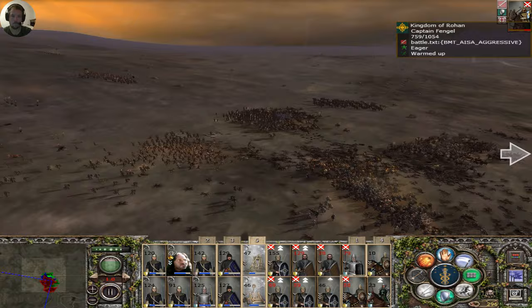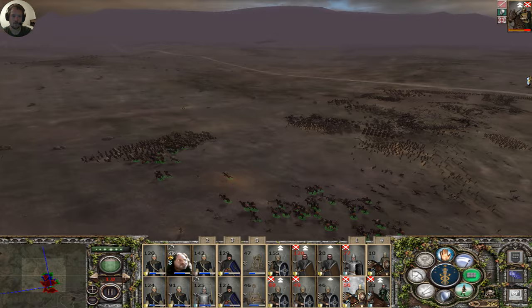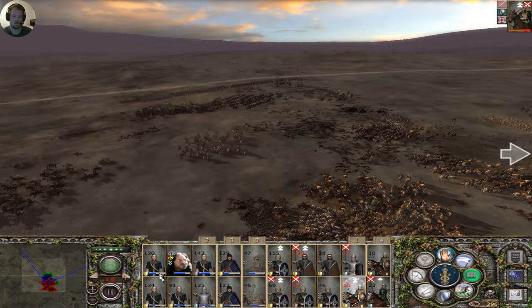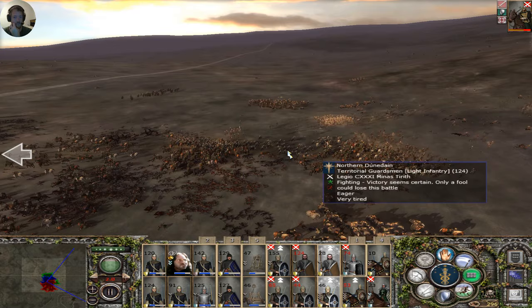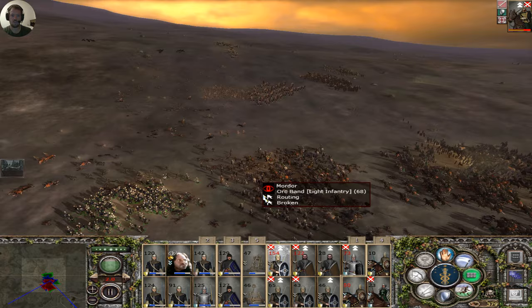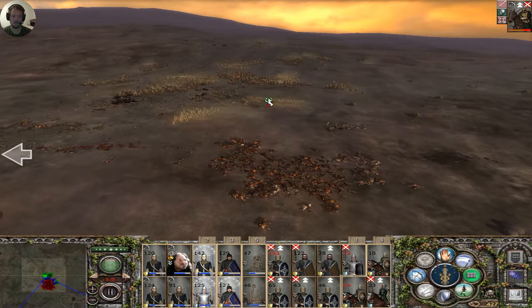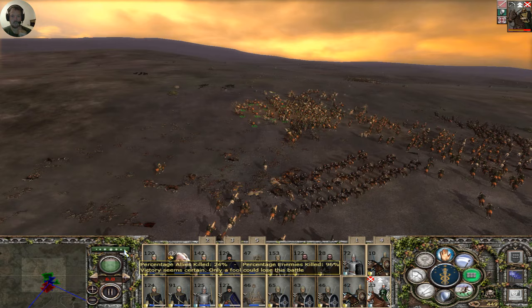They've dealt with him — yes. I've already captured 300 of them. They've been dealt with — perfect. Rohan might actually have the answer to dealing with great beasts if I can get enough of those skirmishers and get them into my armies. They would provide an excellent counter to the great beast because I can just roll up and shower them with javelins, instead of having to rely on infantry formations, which are terrible — just not great at dealing with them.